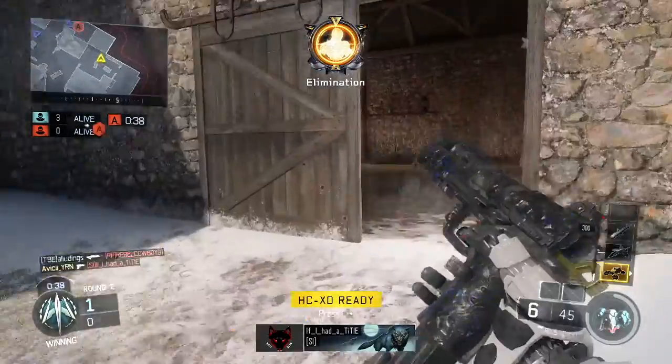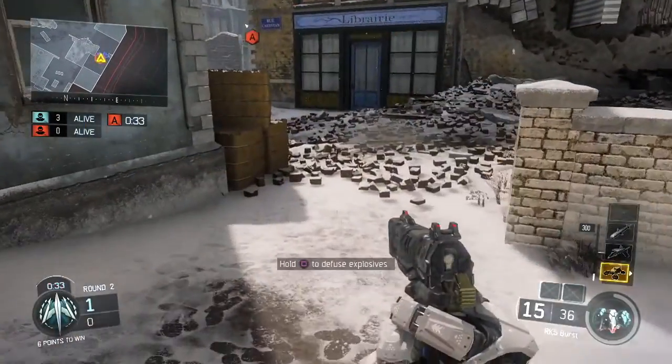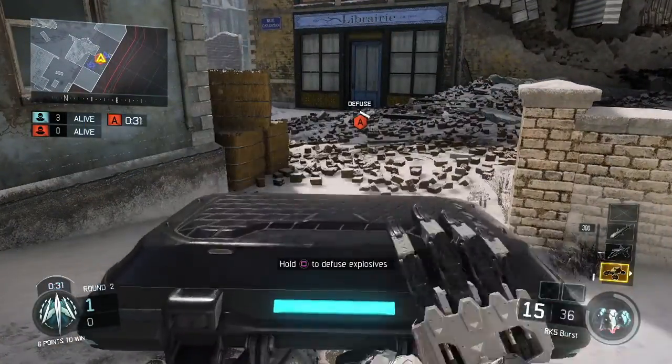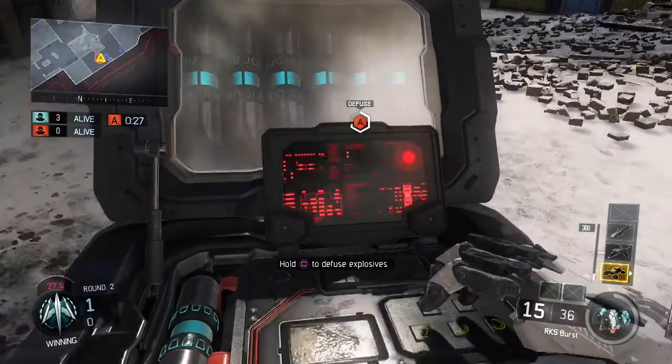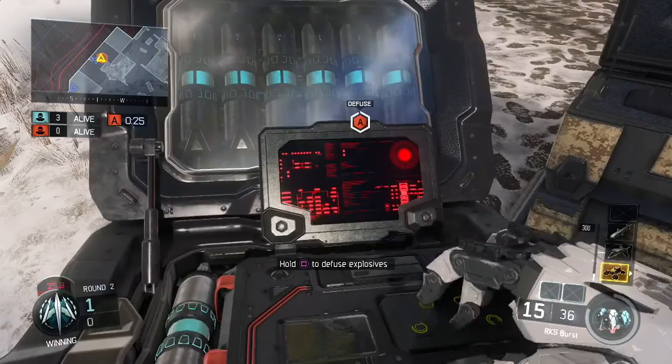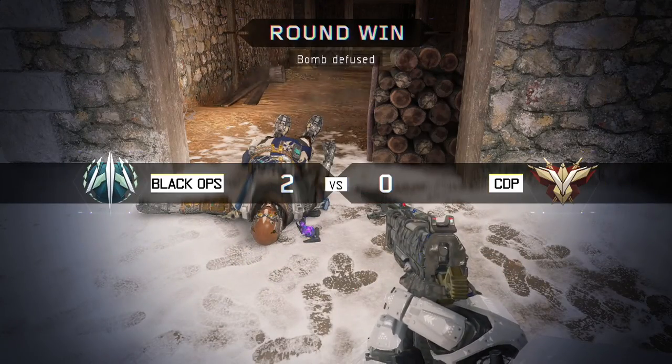I do luckily switch weapons and don't get caught switching, and end up picking up the final kill. Now the reason my teammate drops the bomb is because I'm close to streaks. I already have an RCXD. And if I get the 100 points for defusing the bomb, I'm going to be only 200 points away from getting the rest of my streaks, which is a major game changer.